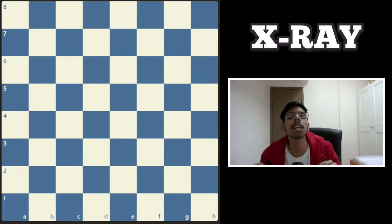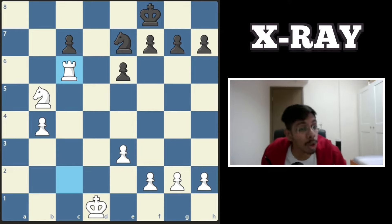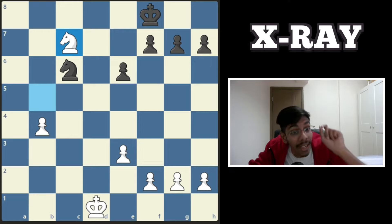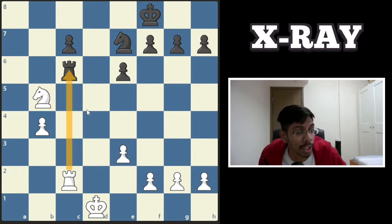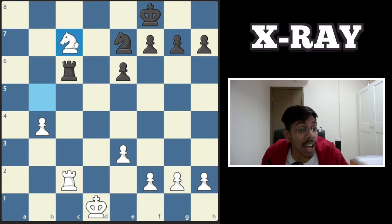Now some examples where we use x-ray to win material. First position, white to play. If you chop off the rooks thinking you'll win the c7 pawn, no — black can take your pawn and it ends up four versus four, just equal. In fact, you do not need to trade the rook; simply take the pawn. The knight can chop it off, and this knight is protected by the rook through the x-ray.